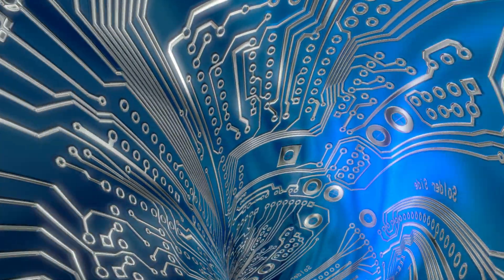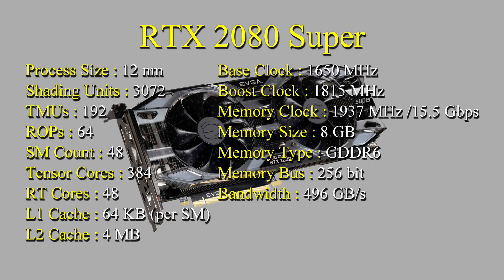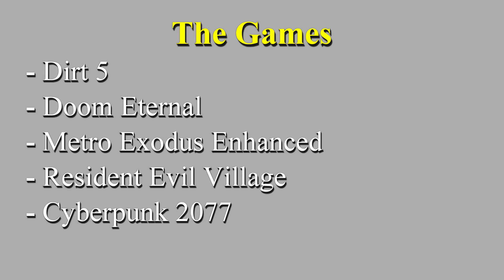Welcome back to Hardly Tech. Today we'll be finishing up the ray tracing comparison between the RTX 2080 Super and the RTX 3060 Ti at 4K. Here are the specs for the 2080 Super, here are the specs for the 3060 Ti, and here are the specs for the test bench — same as usual. Today's games are the same as the previous two videos: Dirt 5, Doom Eternal, Metro Exodus Enhanced, Resident Evil Village, and Cyberpunk 2077.